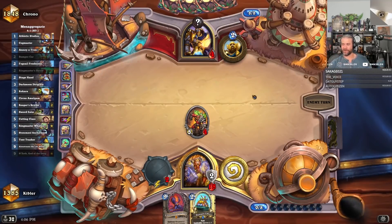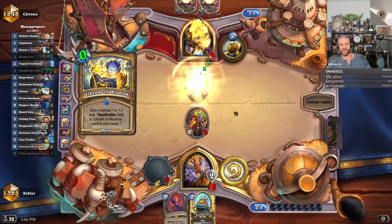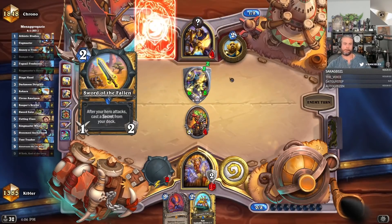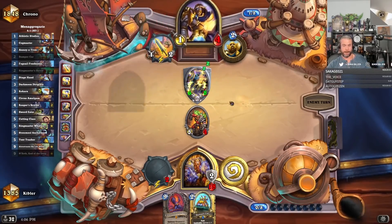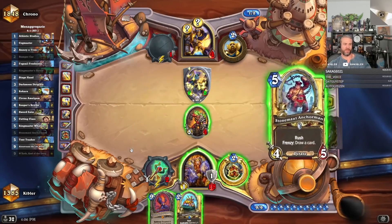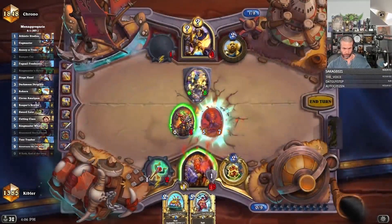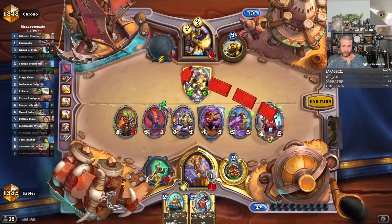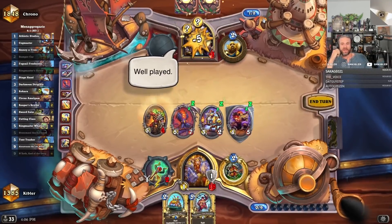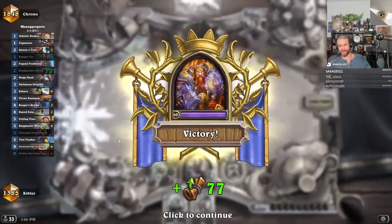Get rekt — I don't want to give him a Galloping Savior here. That was great — Sakage, thank you very much for the three months. Okay, so N'Zoth into Anchorman plus Tent Trasher kills my opponent here. Well, there is revenge — revenge on Libram Paladin, boom, five and one.